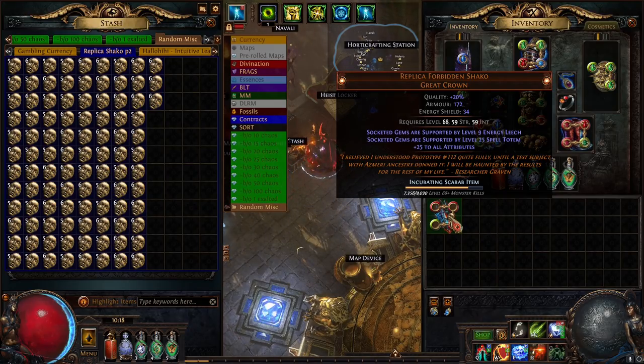Spell Totem, Energy Leech — no, low level Spell Totem as well. Rage — at least we're starting to hit them, you know? Multi-Strike, Second Wind, Damage Taken, Inspiration, Fire Pen. Onward and upward. I know I might be going so fast you can't see some of these, but otherwise this video is going to be 30 minutes long. Spell Echo — already getting long. Brutality, Life Gain, Multi-Traps, Onslaught, Elemental Army, Minefield, Multi-Projectile, level one Fork — pretty interesting, I can see a use here, but it's a little low.